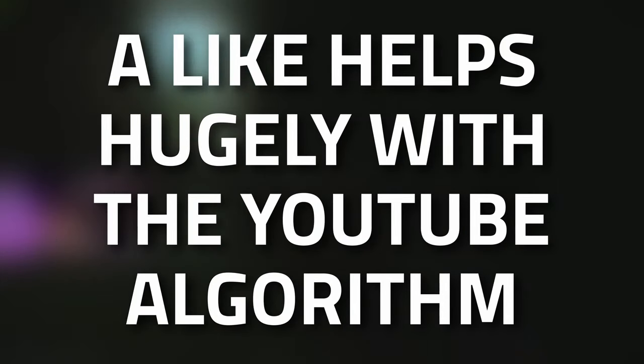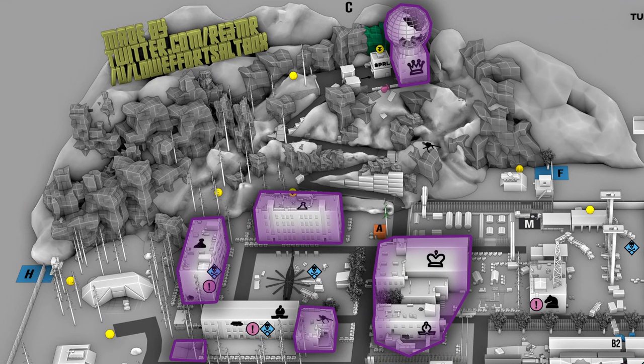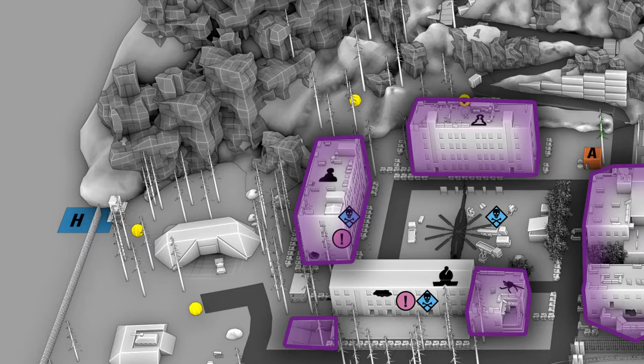Don't forget to leave a like on this video if you find this guide useful. Here on the map I'm showing you all the different ways to actually get down into the bunker. To list them: you've got Black Pawn, White Pawn, the Dome at the very top, the King building, the back of the Black Bishop, and White Bishop which is the medical one.